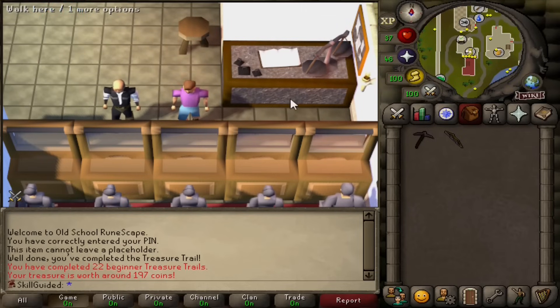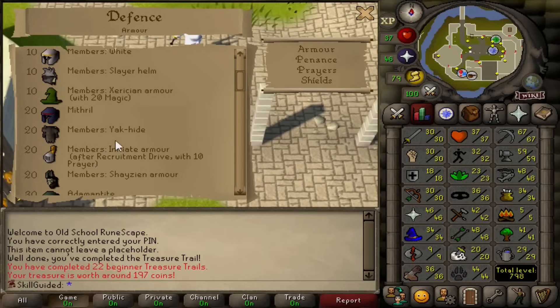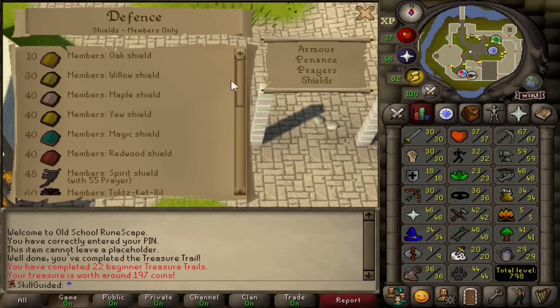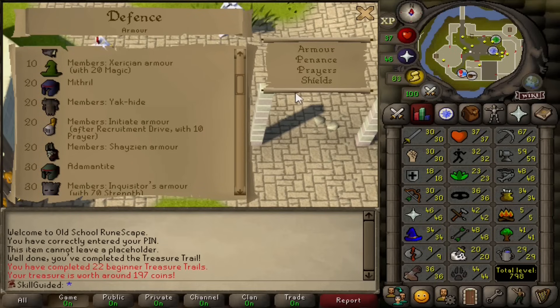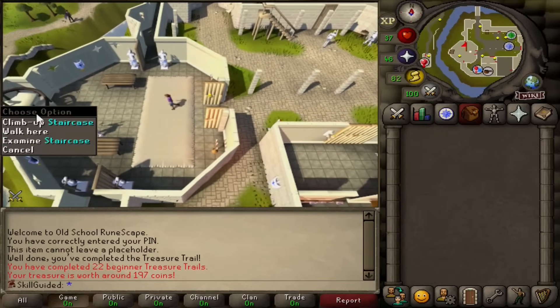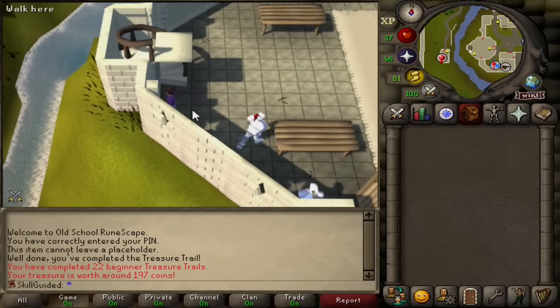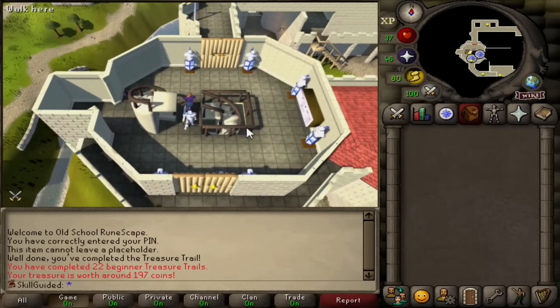We are in Falador because we are doing the Recruitment Drive quest. We're getting this quest done, so we unlock our level 20 Defense unlock — our last one. Yak Hide won't be available to us at level 20, but we do have Shazian Armor, Mithril, and we will have Initiate. We don't have a Shield there unlock either, so 20 Defense will be all good. That gives us a bit more melee XP to work with. I just want to get this Battlestaff and move on. We'll probably kill some more Forgotten Souls and see if we can get the drop.